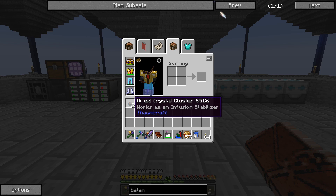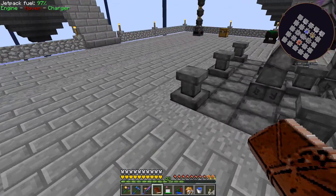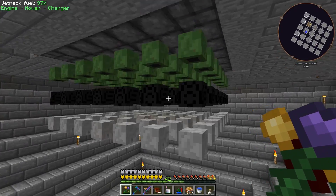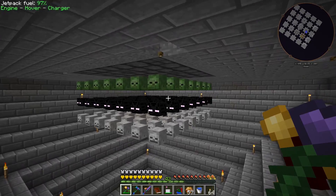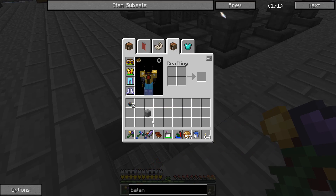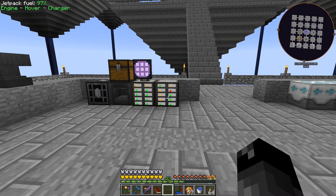We got two mixed crystal clusters — those work as infusion stabilizers you place around the infusion altar to prevent bad things from happening. We already have monster heads underneath the altar that help with completely unstable infusions, so we might not need much more. We're not working on Thaumcraft today — I just wanted to claim those quest rewards.